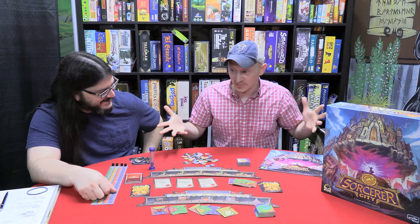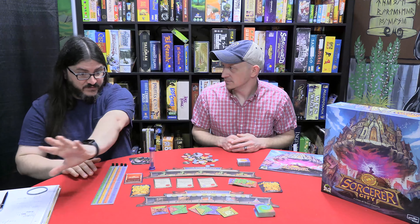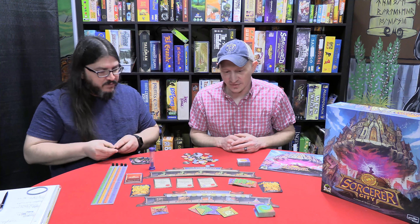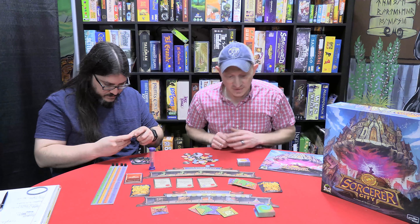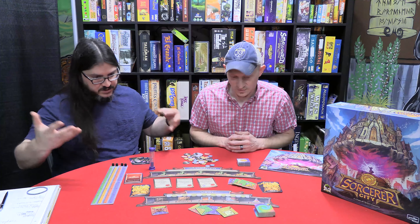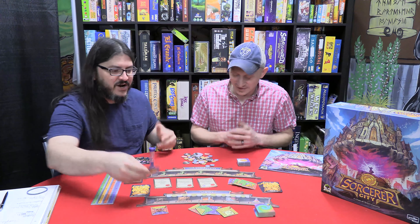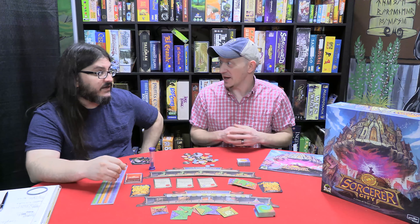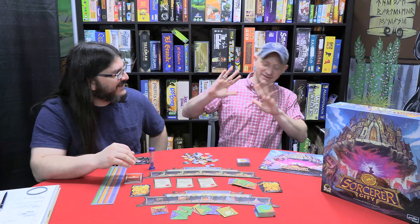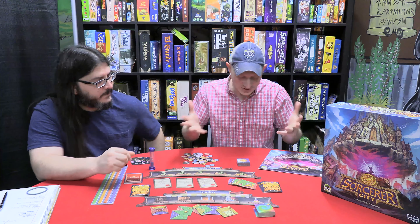As a colorblind person, the reds and greens can be tricky. Looking at other people's boards from far away it all kind of blends together, but when I've got mine up close I can tell they're different. They do have different iconography — the reds have towers and turrets, the greens have big buildings. That does help, but you're at a time limit so you can't stop to examine. Further away it's a lot harder; up close it's easier to distinguish.